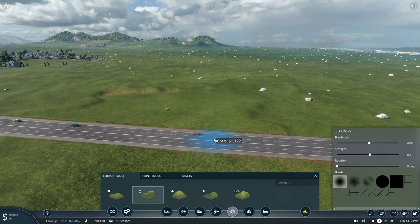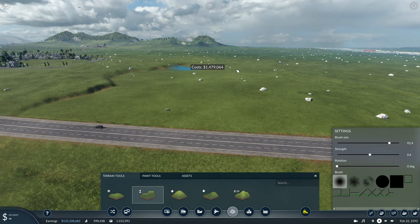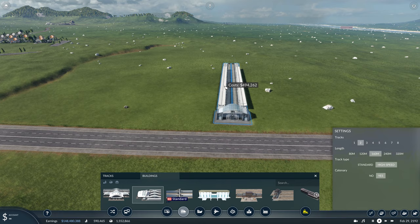So what we're actually doing today is putting a new train line in. From the previous episode, as you probably noticed, I did clear a bit of an area around here — cleared some of the factories and industries to make way for the start of this train line.